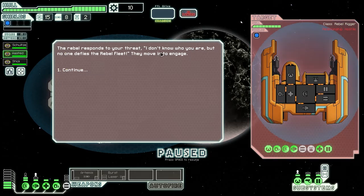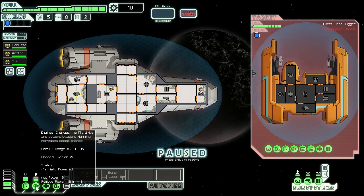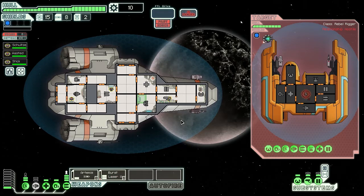The Rebel responds to your threat: 'I don't know who you are, but no one defies the Rebel fleet.' They move to engage. Right, pause the game while I reposition. Pause is the most important part of this game - everything you do will have to come from a pause. I'm going to take two off of you, three into weapons, and I should probably put you here because that will be important. I think we'll start with a laser burst to the shields. They've got a drone. We should be okay if we can get a couple of shots in early on.